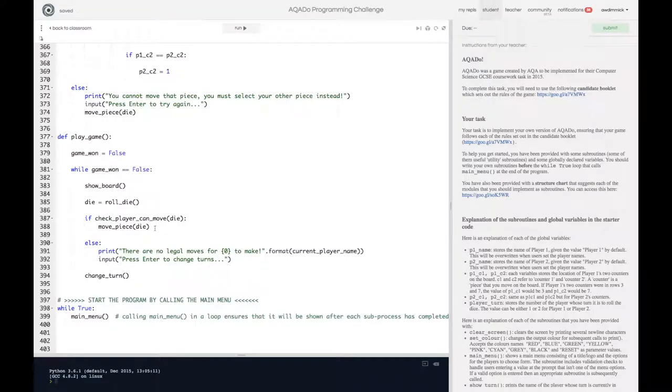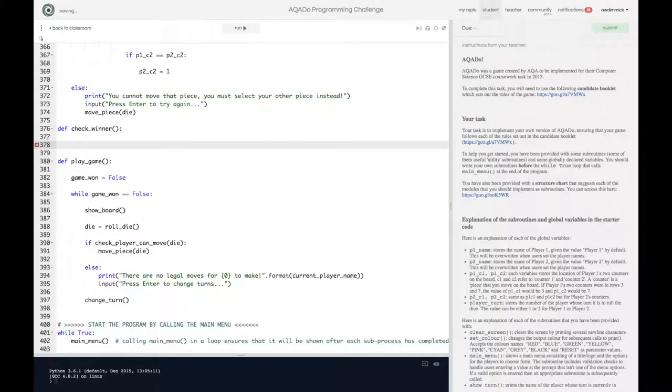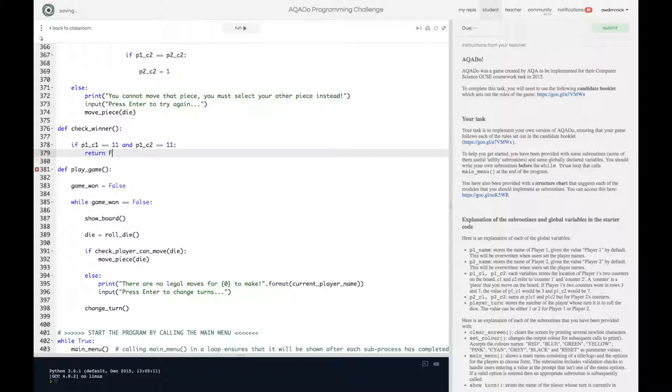Let's go back to Replit and create a new procedure called check_winner. It's going to return true or false depending on whether they've won. So def check_winner — we'll make use of our player turn. I can simply say: if p1_counter_1 equals 11 and p1_counter_2 equals 11, then return true.